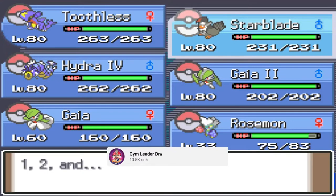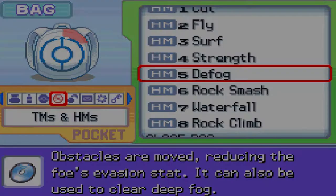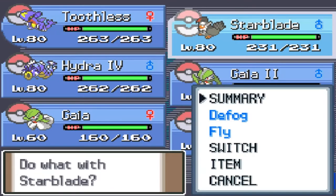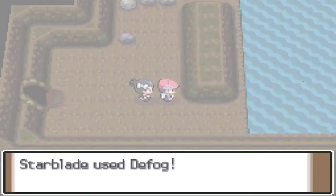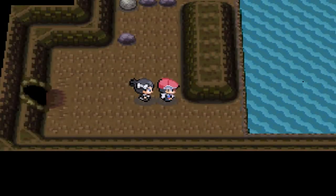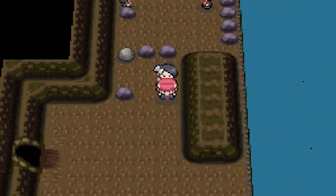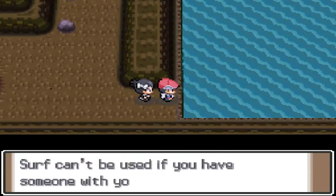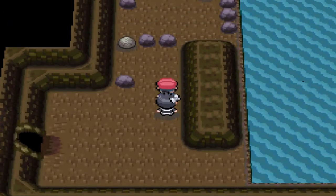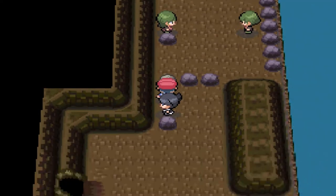I'm going to be teaching Starblade Defog — replacing Brave Bird. It's not like I'm losing anything, guys. This is all for the purposes of the event. Let's use Defog. Now let's get the heck out of here. Make sure to have a Pokemon with Strength. Oh crap — we don't have anybody with Surf. Right, we can't surf because we have somebody with us. And yes, we need somebody with Strength.